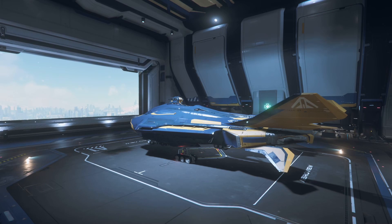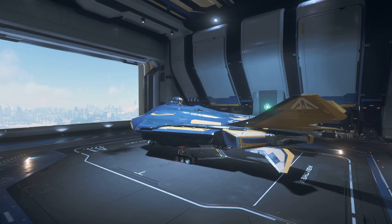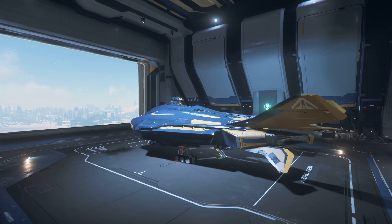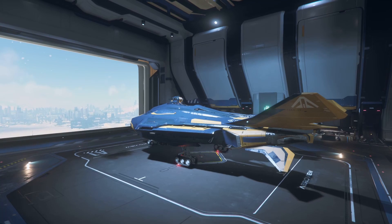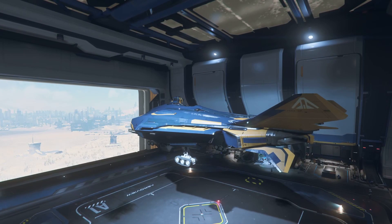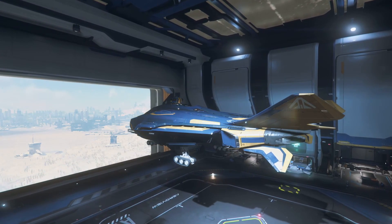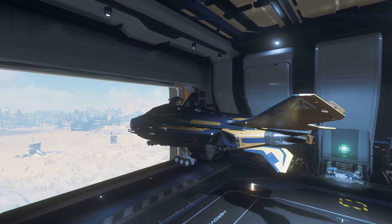When you're a bounty hunter you have to deal with the fact that some contracts want you to bring back the mark alive — that complicates things. And even if the contract doesn't specify the mark has to come back alive, it's also good to know just how fast your weapons can melt the enemy's shields. So I'm going to take the trusty Vanguard Sentinel over to the Crusader system, pick up a few VHRT missions, and see what these babies can do.